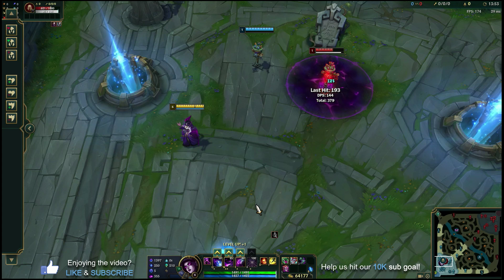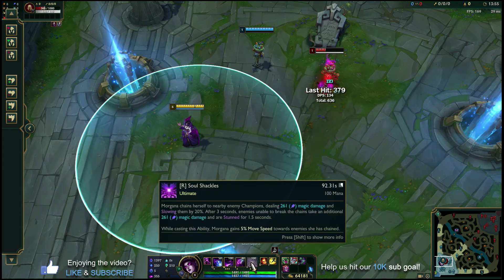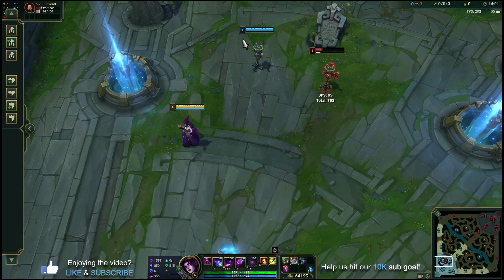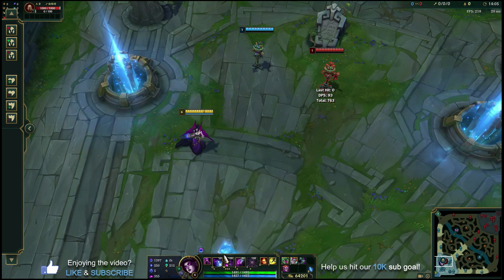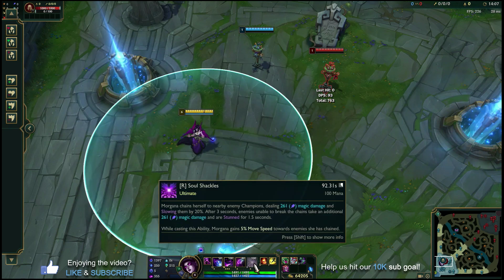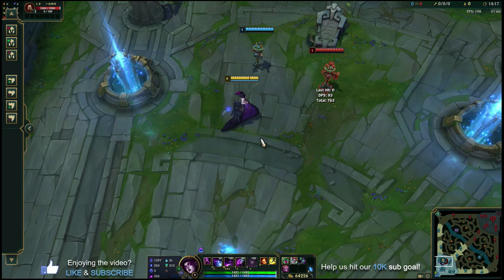Lane phase pre-level six with Morgana is very simple — you're just going to spam Ws. Now let's talk about level six. Obviously you're going to max out your W, but when you can, put a point in R. Soul Shackles is another really character-defining ability for Morgana. She basically, in a big circle around her when she casts it, chains herself to nearby enemy champions, deals some magic damage and slows them.